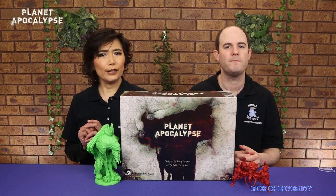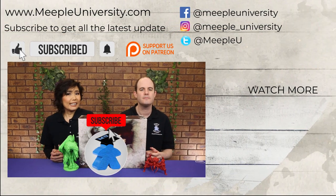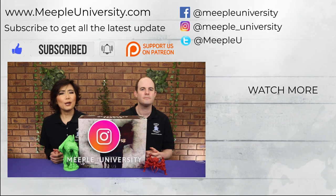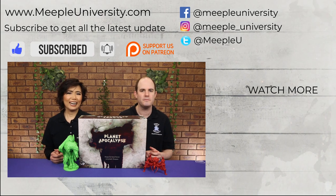And that's a quick how-to-play for Planet Apocalypse. We hope that you enjoyed the video and we hope that it helps you. We do have other videos for Planet Apocalypse including Stella's short and sweet and a how-to-play video on the Dice Tower, which you can check out from the link in the description below. If you enjoyed this video please hit the like button and subscribe to us. You can also follow me on Instagram for my board games journey. And finally, if you have any questions, comments, or feedback, please write them in the comments section below. Until next time!